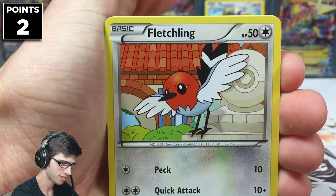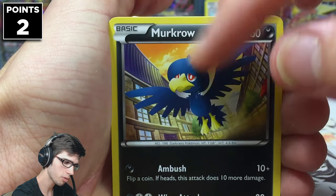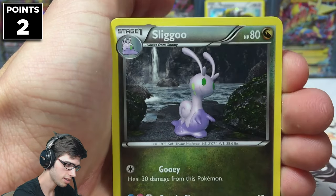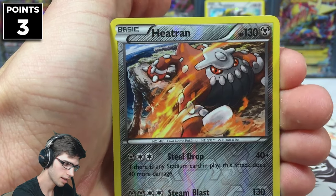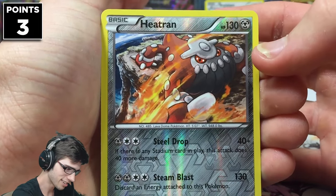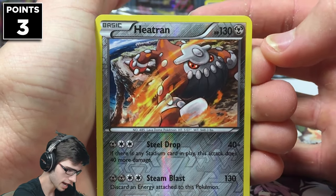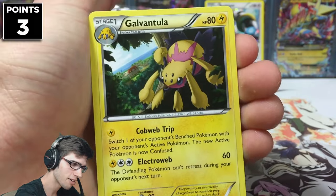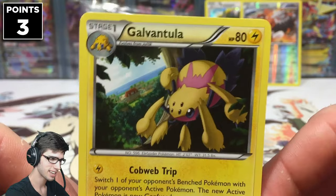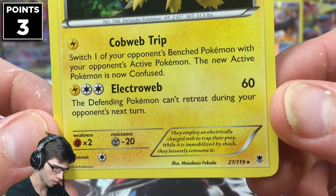Final pack — we have a Karrablast, Fletchling, a Bunnelby, a Zubat, Murkrow — so we've pulled a couple of Murkrows. We've got a Golbat, a Hippopotas, Sliggoo, and a Heatran Reverse Rare — that one's actually a Holo in the set as well, so that's an extra point on the board. It has Steel Drop and Steam Blast. And a Galvantula Regular Rare, with Cogweb, Trip, and Electroweb.